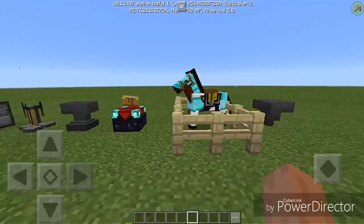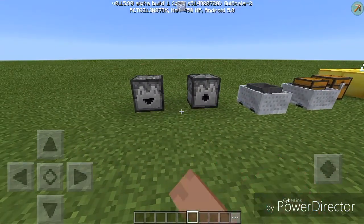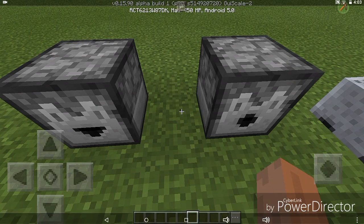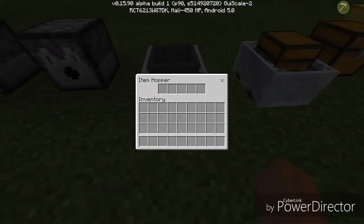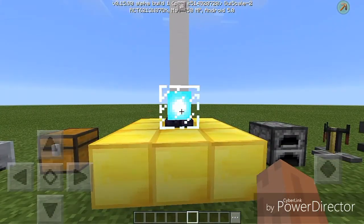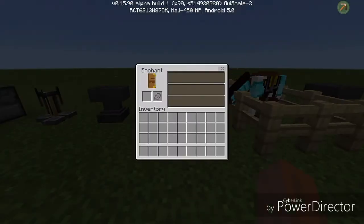What's up guys, Nether Ninja here. Today we're going over the new Windows 10 GUI add-on — it's not a texture pack, it's from the MCPE Master app. We've got the dropper, dispenser, hopper, minecart chest, beacon, furnace, brewing stand, anvil, and enchanting table.